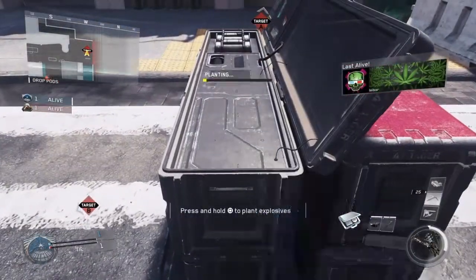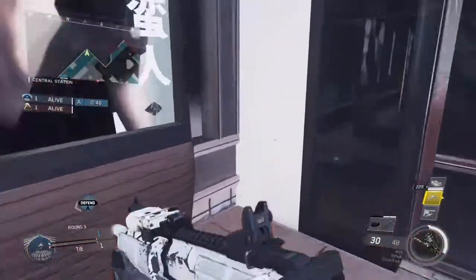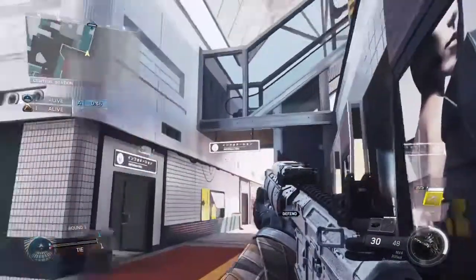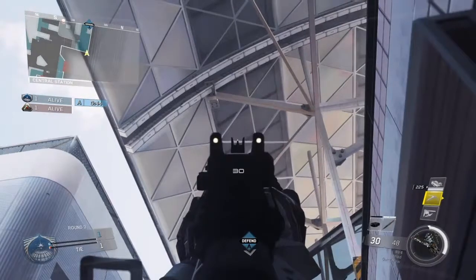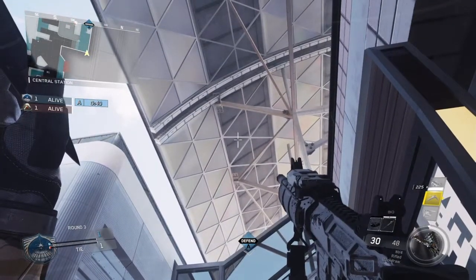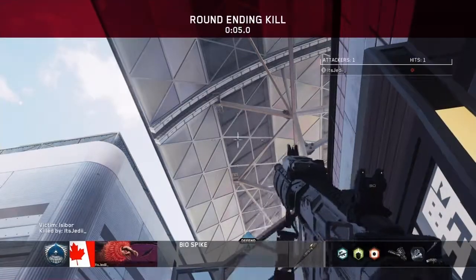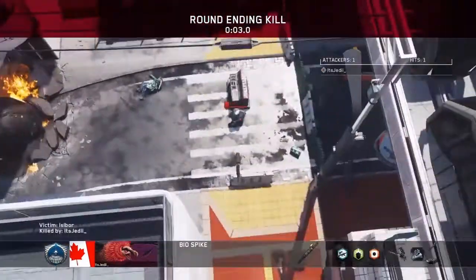For the next one, you're gonna plant where I show you here. Get yourself stuck in this corner, and then you're going to see this white line which you're gonna line up the top tip of your top Biospike crosshair with. Then go ahead and throw your Biospike when you know the enemy is defusing for a really nice backshot to take out the defuser.